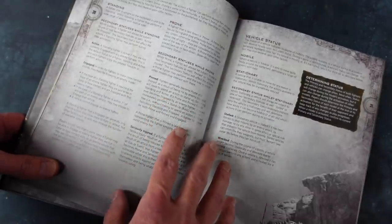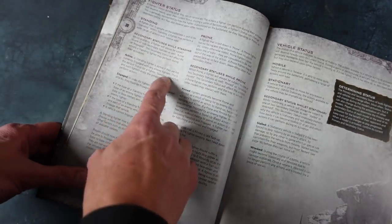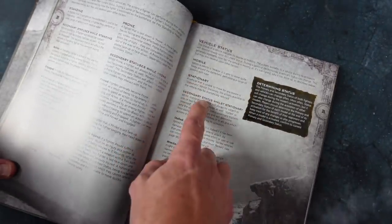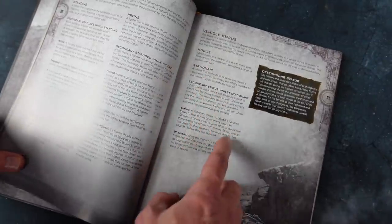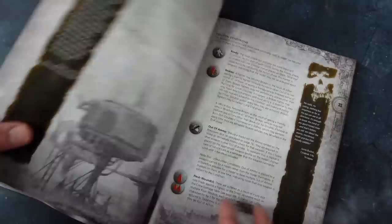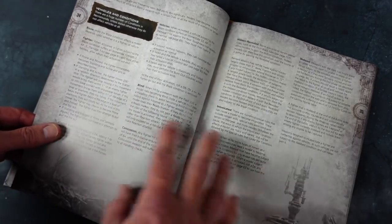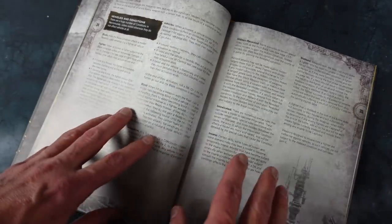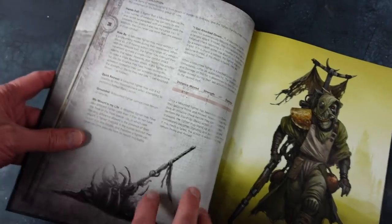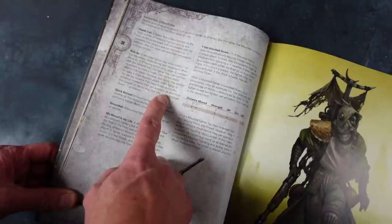Everything is called a model, then you have fighters and then vehicles. For fighter status you can be active, engaged, prone, pinned, seriously injured — all that. For vehicles you can be mobile, which means you're moving and everything's fine, or stationary. If stationary, you can be stalled — meaning you've stopped and need to restart — or wrecked. All the conditions are gathered in one place, and there are special conditions for being mounted, like rules for riding past figures and shooting them.